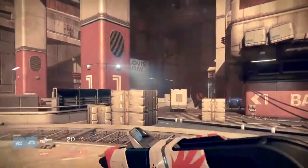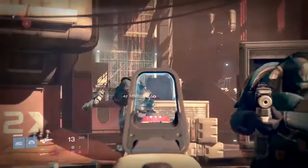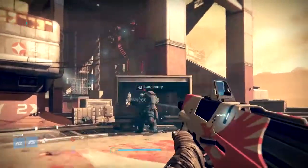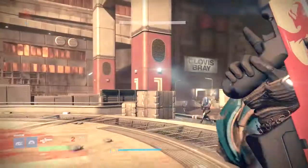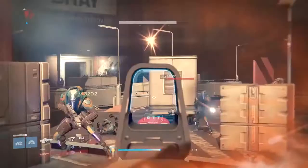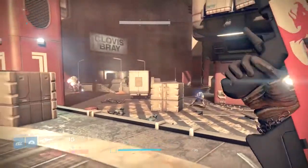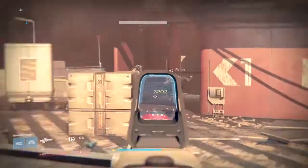Ladies and gentlemen, welcome to Destiny. I'm Death from Above. It's Saturday, which means Banshee-44 is leaving the tower with his foundry orders for the week. I jumped into this mission — I didn't realize it started so fast. But what we're going to do today is a foundry order guide, sort of an Arms Day preview for the guns that are available for purchase as packages this week.